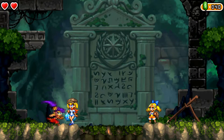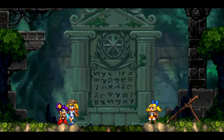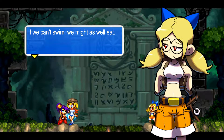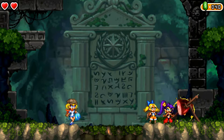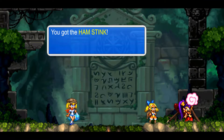Oh hello, what are you guys doing here? Some girls on spring break mention the swimming hole is all dried up and they can't sunbathe without a proper pool. One of them says they might as well eat and goes to get the ham set up. I interact with it — and we get the ham stink item.